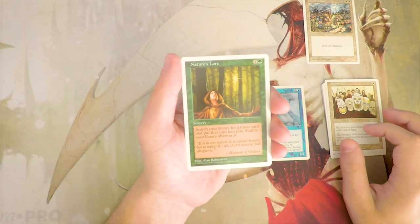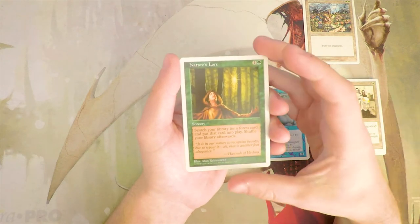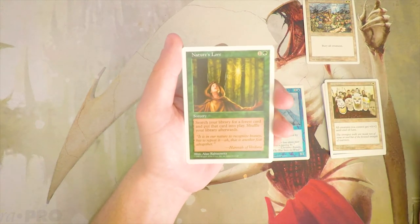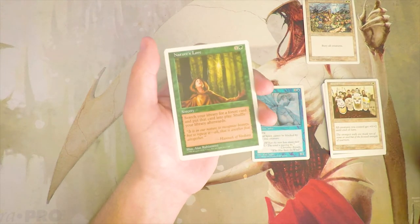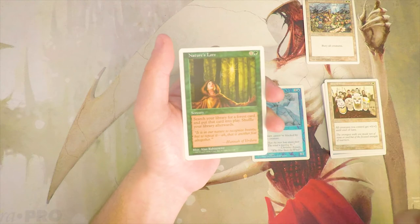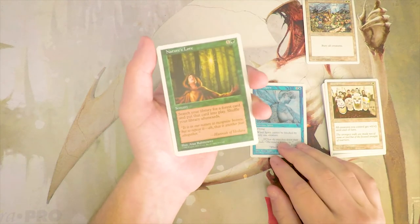Nature's Lore is a sorcery for one and a green: search your library for a Forest card, put that card into play, then shuffle your library. This is great ramp because the land comes in untapped and you can use it immediately. On turn two you play this and then hopefully a one-drop Elf off the Forest — that's just a great turn two. I love this card. In a ramp deck it would be fantastic, but I like the more proactive Wind Spirit for now.